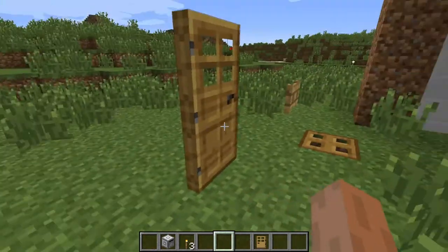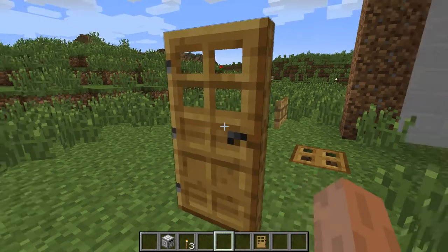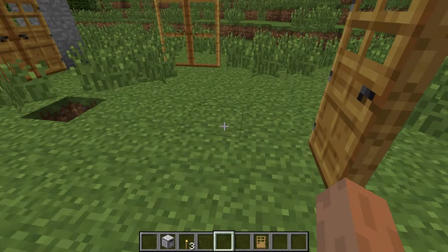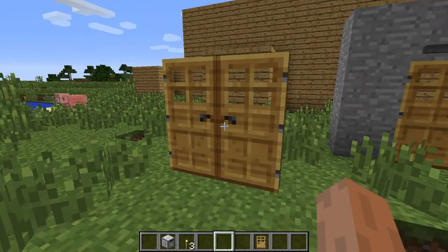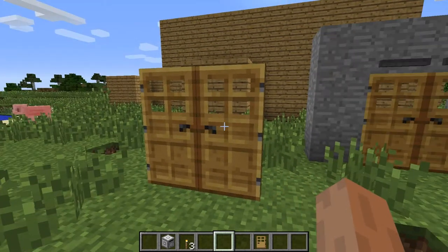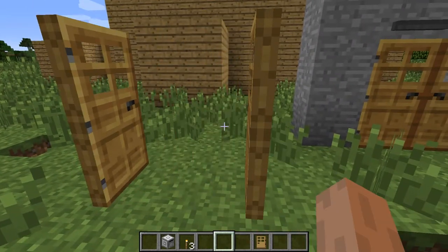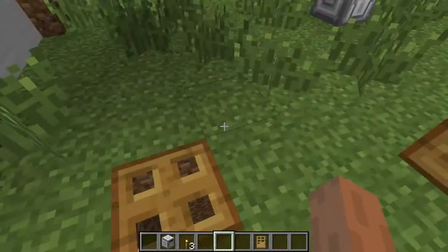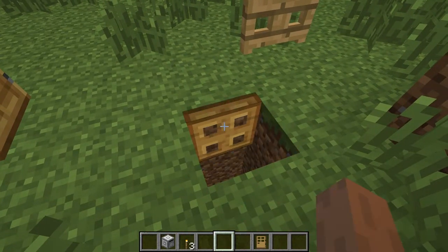How awesome is that? Let me turn the sound down a little bit, it's giving me ear splitting. Now, you know how when you add two doors it only opens one? But now both doors open. This mod is super overpowered. It also works with trapdoors — another animation — and fence gates.